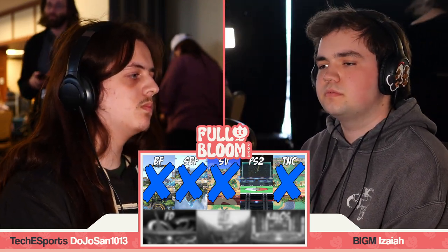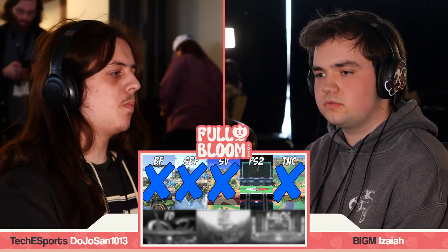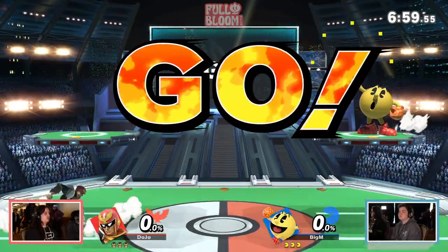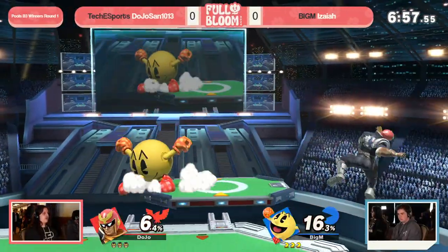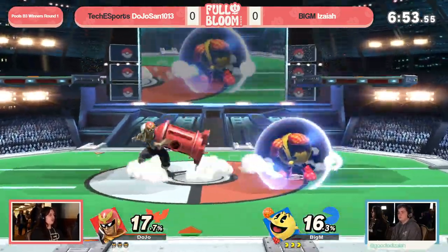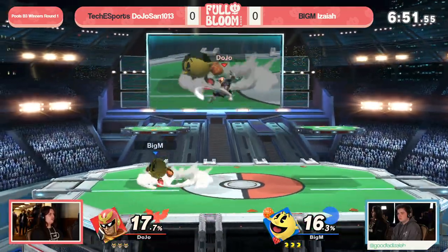There's a lot of space to work with, which gives Falcon room to move, and he can close that with his speed, but it also gives a lot of space for Isaiah to run away here, utilize that hydrant, utilize these fruit, and just control the pace of this game.